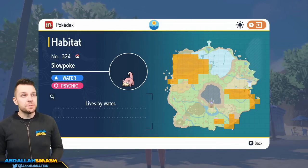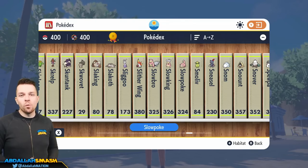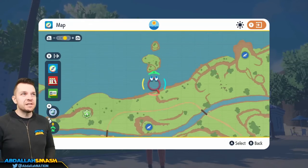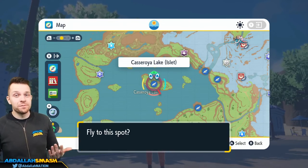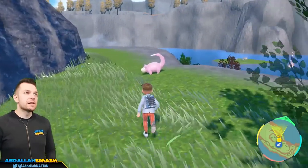This Pokemon is going to be available near a ton of lakes. Your best bet is to head on over to Lake Casaroya. The reason why we want to evolve our Slowpoke into Slowbro and not Slowking is because it's going to be a lot more defensively bulky. Since the Cinderace battles are all physical attacks, we want to make sure our physical defense is going to be through the roof. We're at Casaroya Lake and there's a Slowpoke right over here.